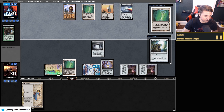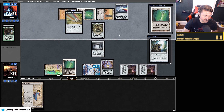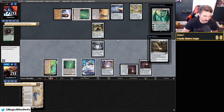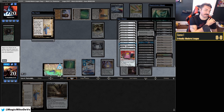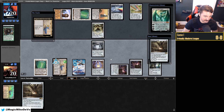Shredder is annoying, and Wurmcoil is annoying, but not game-ending. This is where not having hand disruption really hurts. They just had it. If they just go Karn, we're just going to scoop — there's no way to beat that. We'd have to make constructs, but Wurmcoil — yeah, we can't attack through this. We need Bridge and we need to keep them off Karnage. We'll draw Mystic Forge and play it out. We desperately need a Bridge.